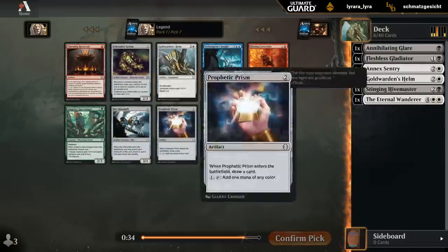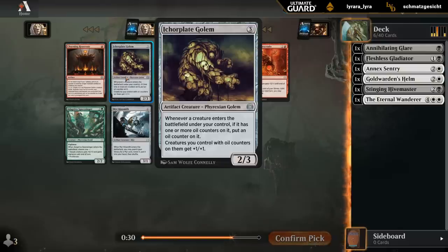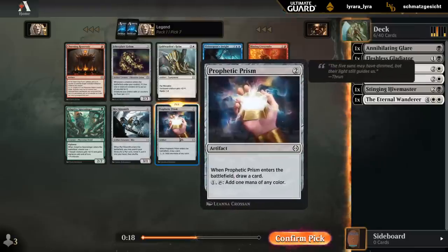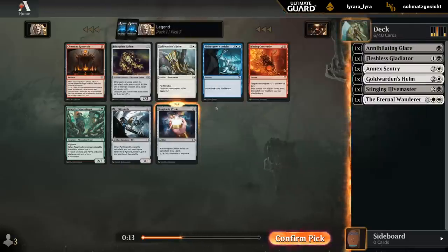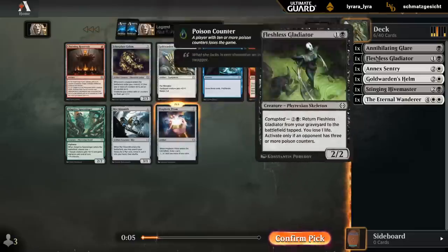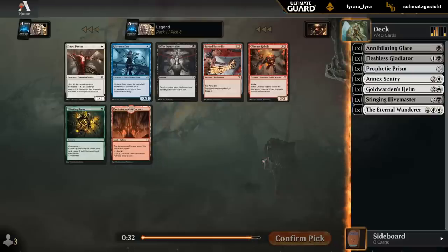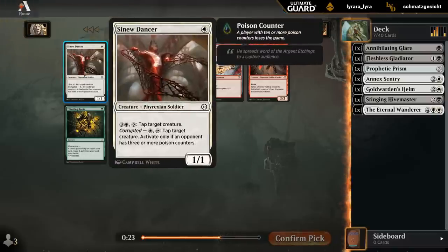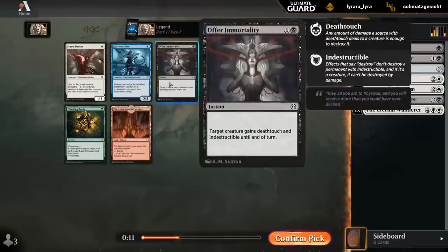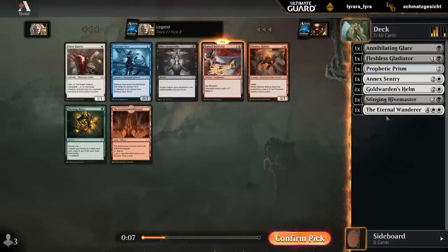Acreplate Golem would be excellent for the oil counter decks, but black-white is about as far removed from it as possible. Could just take a Prophetic Prism — replaces itself, can maybe fix our mana if we want to splash. We're passing a couple of good red cards besides Golem for the oil counter archetype. It's possible we should be pivoting into red-white, but the problem is red-white is more equipment than oil counters, so we wouldn't necessarily get the most out of it. Sinew Dancer is not a card I particularly like, though it could be okay if we enable Corrupted. Alternatively I can take Batter Fists since Offer is pretty replaceable as a combat trick, and there's still a chance we end up red-white after all.